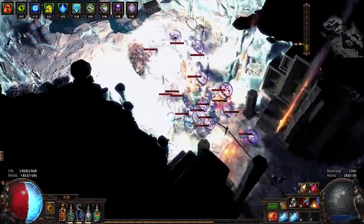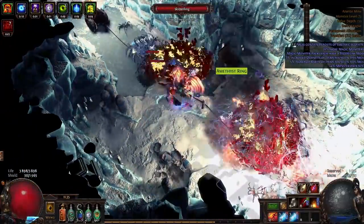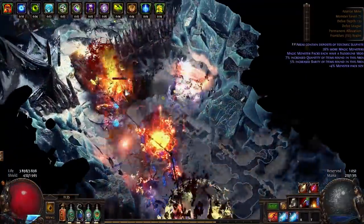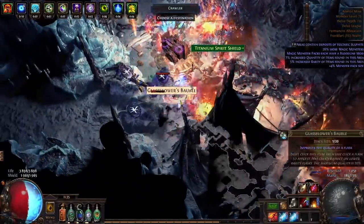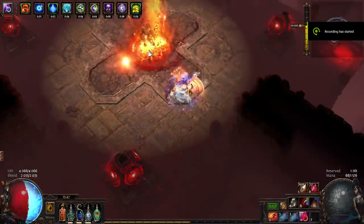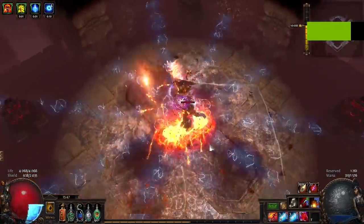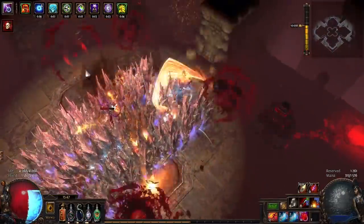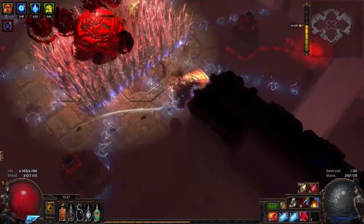Hey guys, so if you're new here this channel is all about experimenting and playing off-meta builds. Most of the time I don't really care about doing the highest endgame content, but I do try to push every build at least to the Shaper, and sometimes the build performs so well I even want to try Uber Elder. Spoilers — I still have yet to defeat Uber Elder. This build is kind of strange: it does have damage but has no mitigation, and basically relies on slowing enemies down so much that you have enough time to physically move yourself to a safer location, but sometimes there is no safer spot and you end up dead.